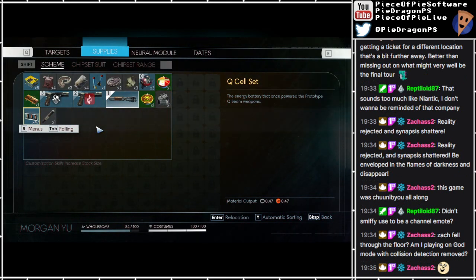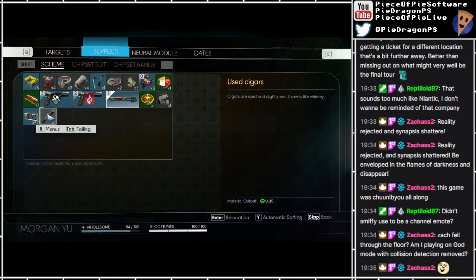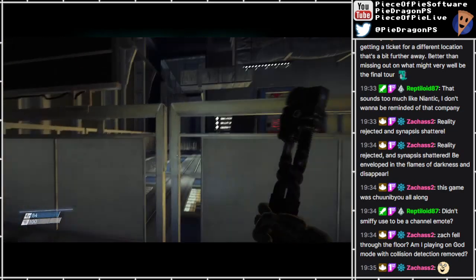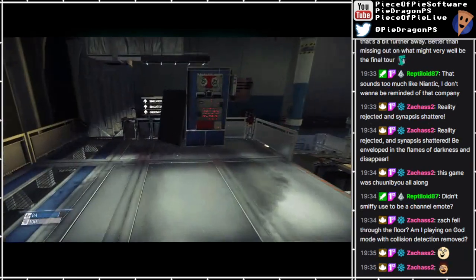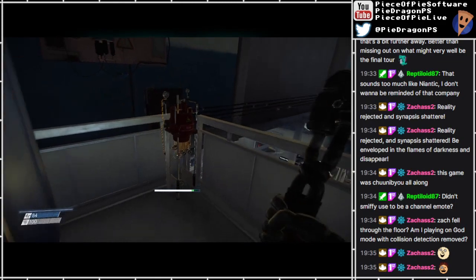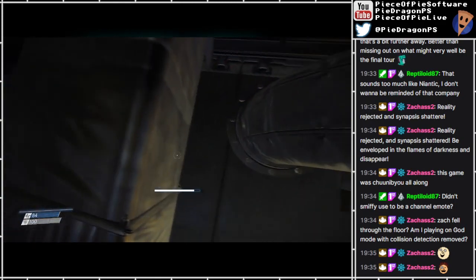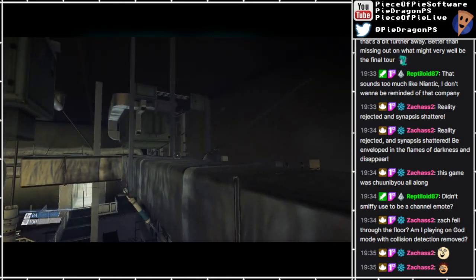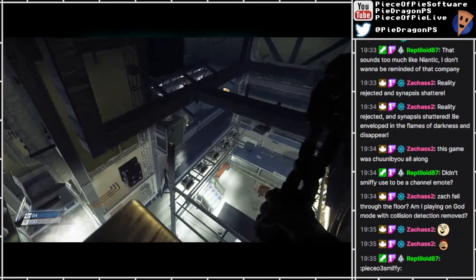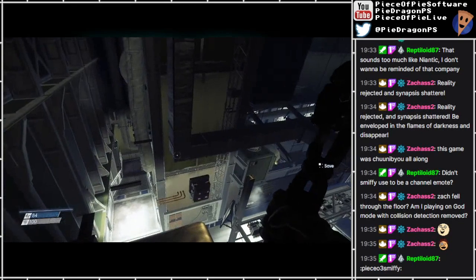I don't want to eat that. Empty food cans, Q-cell set, the energy. I lost my Q beam! The energy battery that once powered the prototype Q beam weapons. Oh yeah, wet cigars. That doesn't explode - I don't know why I tried without saving it first.